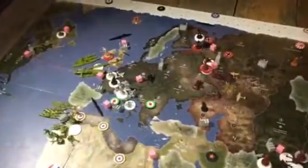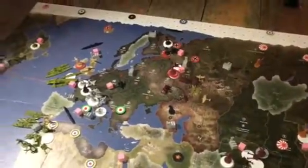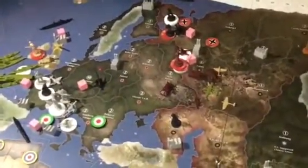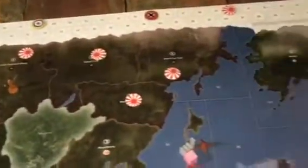Alright, welcome back for the second installment of the video recap for Late March Axis and Allies in San Francisco. I'm Jason and I stood off against Quincy, Angel, Carl, and Eric in the first multiplayer playtest of my mini-global 1940 variant for the 1942 2nd edition map.